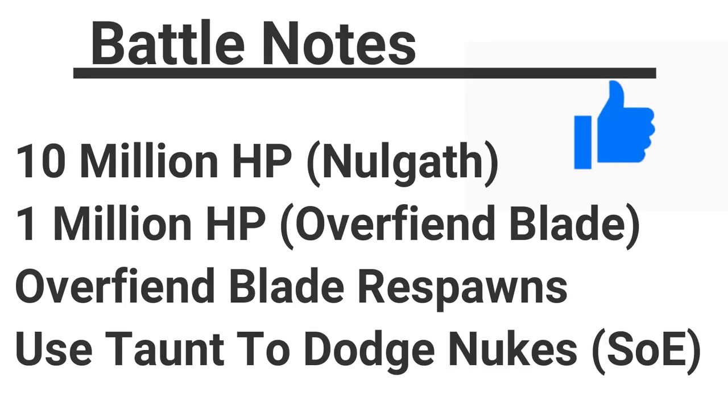Nulgath has got 10 million HP, the Overfiend Blade has 1 million. The Overfiend Blade is also going to keep respawning, much like the Escherine fight, and then you'll be needing to use a taunt in the form of the Scrolls of Enrage to dodge many, many nukes that will be happening.